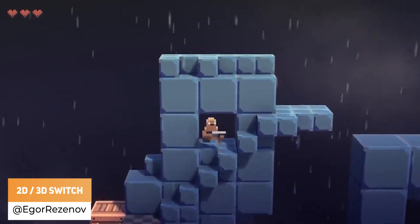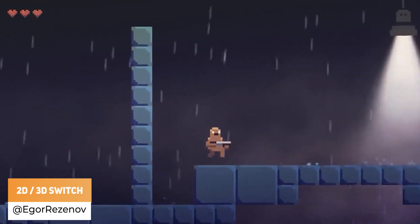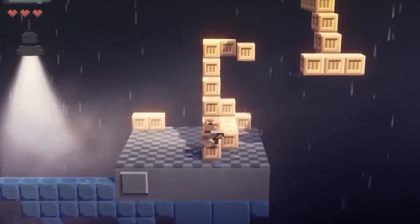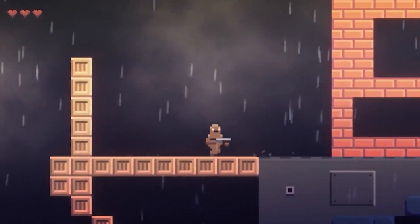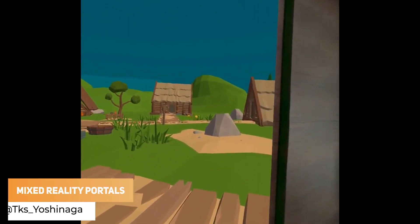We have Igor Rezanov's Unity-powered game prototype, where you can switch between 2D and 3D with a click of a button. TKS Yoshinaga has created something that mixes mixed reality with the real world and opening portals to somewhere else.